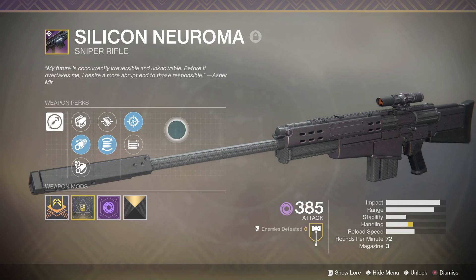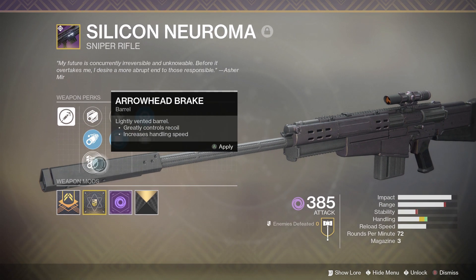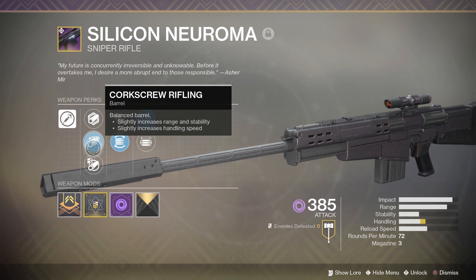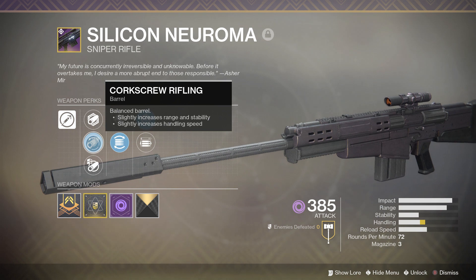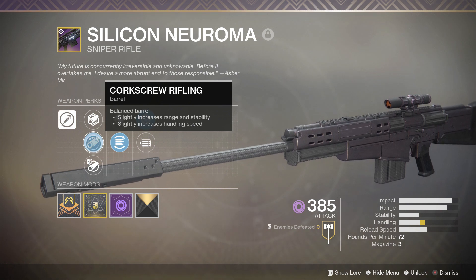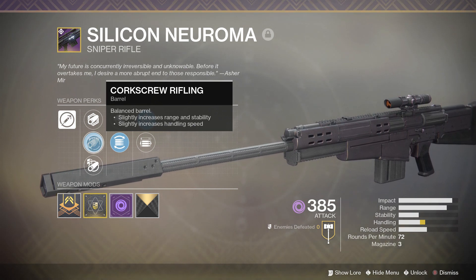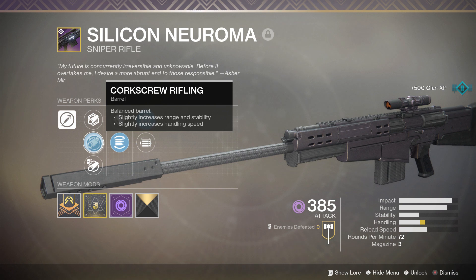The Silicon Neuroma has an aggressive frame — high damage and high recoil. For barrels it's got Polygonal Rifling, Corkscrew Rifling, and Arrowhead Break. I like to run Corkscrew because Polygonal gives an increase to handling and range, and you don't really need stability on a sniper in PvP since you're not aiming down sights the entire time. Handling is important because it affects how fast you zoom in and swap weapons, so I have a handling masterwork on mine.